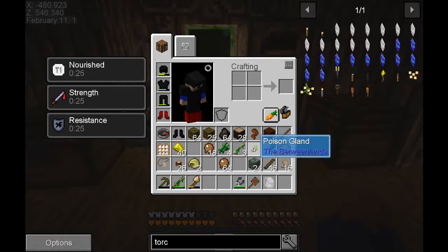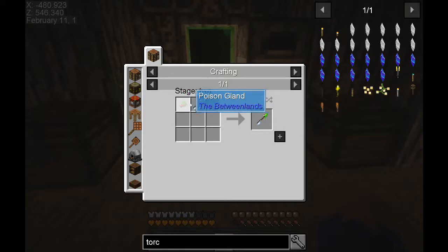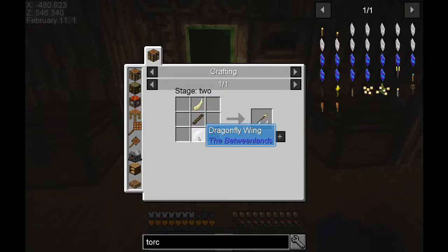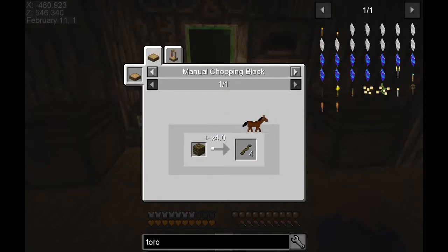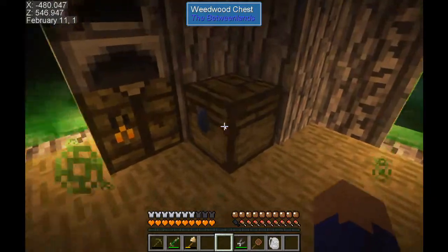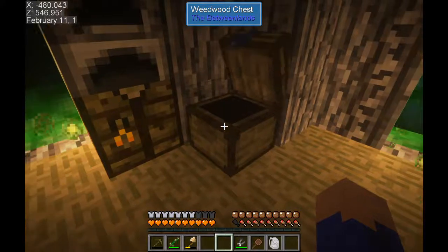For now we have the fried frog leg if we really need it. Let's see what the poison gland is used for - it's used to make a poison angular tooth arrow, which is interesting because the angular tooth arrow looks to be a pretty advanced arrow. It requires dragonfly wings too. Weedwood in there - that's standard.